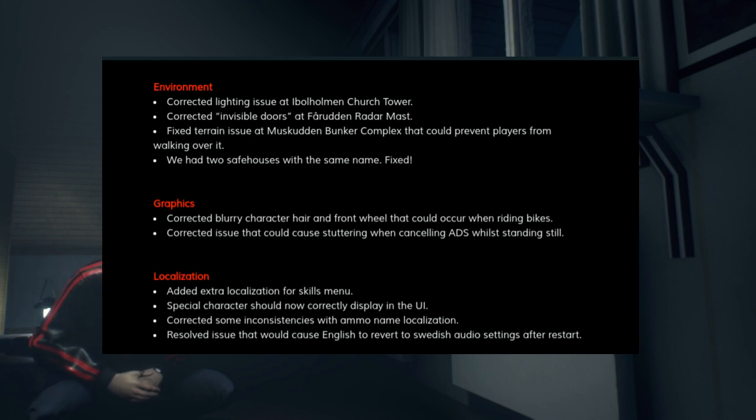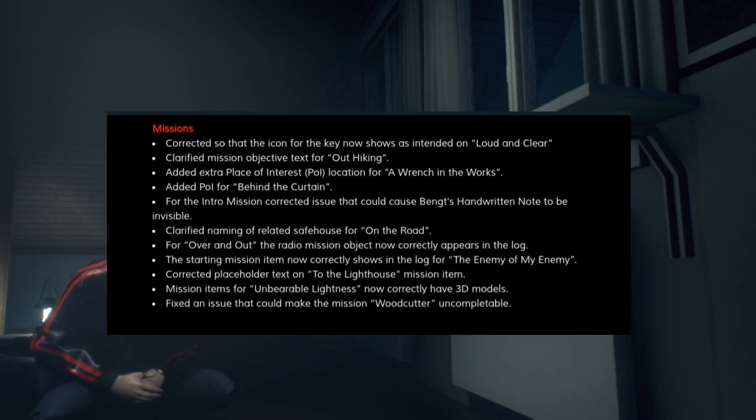They've corrected some inconsistencies with ammo name localizations and resolved an issue that would cause English to revert to the Swedish audio settings after a restart. For missions, they've corrected the icon for the key in the mission Loud and Clear, clarified the mission objective for Out Hiking, added an extra POI location for A Wrench in the Works and also for Behind the Curtain. For the intro mission, they've corrected an issue that could cause the handwritten note to be invisible, and they've clarified the naming of a related safe house for the mission On the Road.